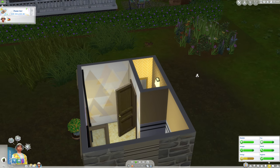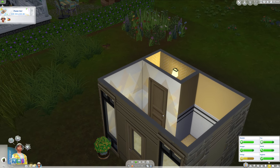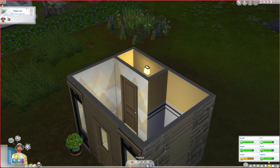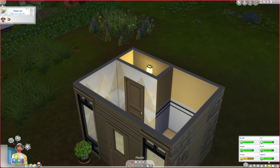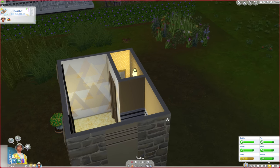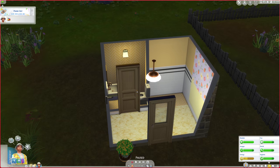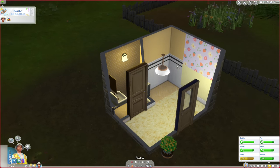Ziggy, you're not going to sleep in a treehouse. I need to get a bed for him, but I didn't have enough simoleons, especially since I'm trying to stick to his decor style. The only thing we found in the dumpster is the sink — the toilet, lights, and mirror I had to buy.